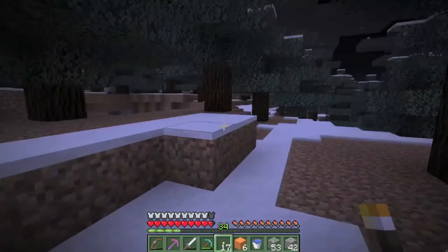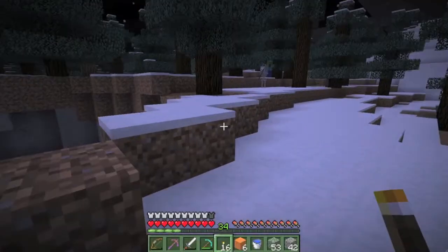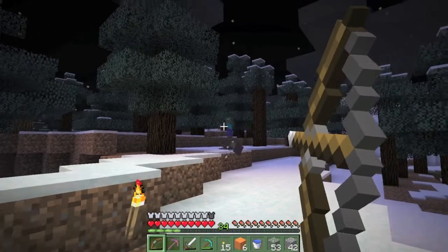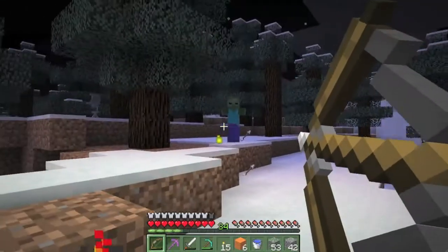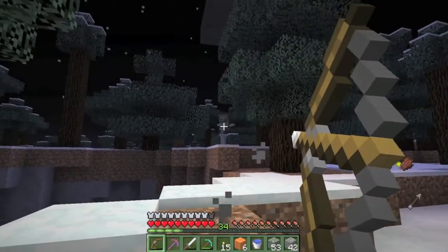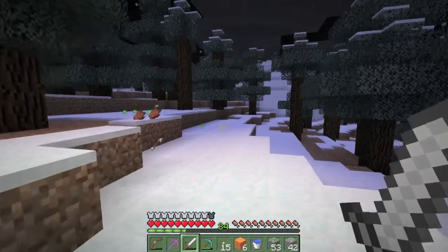Cave sounds. If I release the download of this map, you're going to see double torches everywhere and you're going to be wondering what's going on. There's a spider beneath me. There we go, that's where he is.